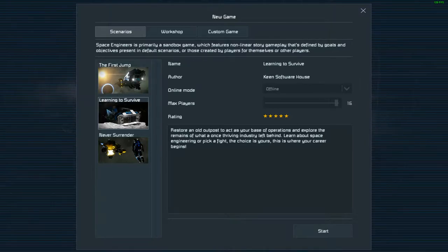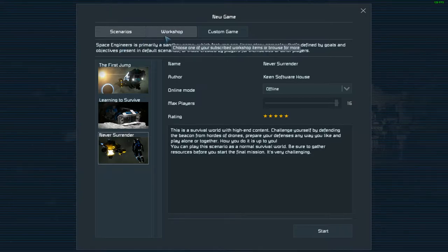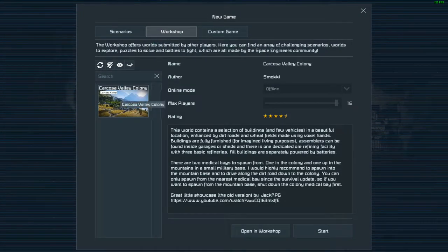When you first start a new game, you get a choice of scenarios, workshop content, or a custom game. Scenarios seem to be multiple objective-based campaigns to teach you the game — kind of like a tutorial, guiding you along. One of the things people don't like about sandbox games, it seems Space Engineers is trying to address by putting that structure in.